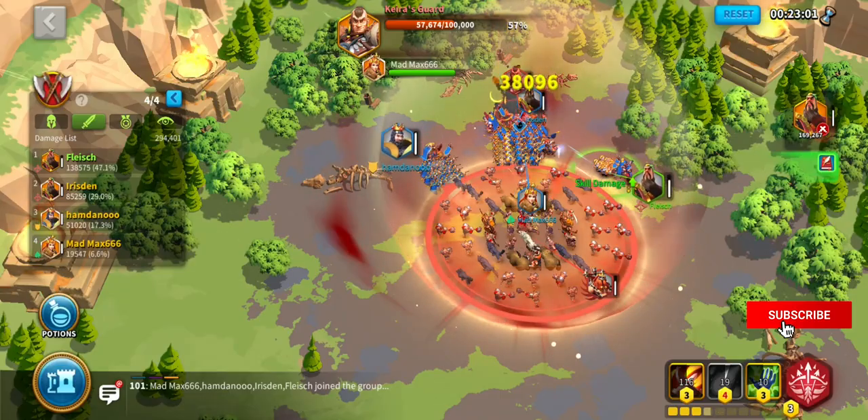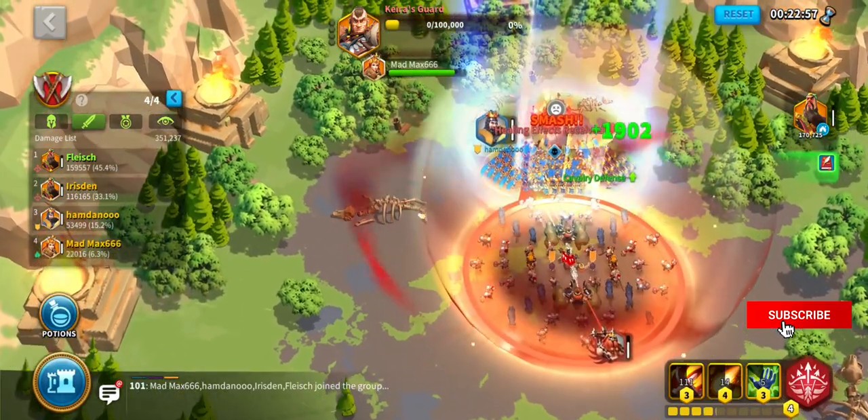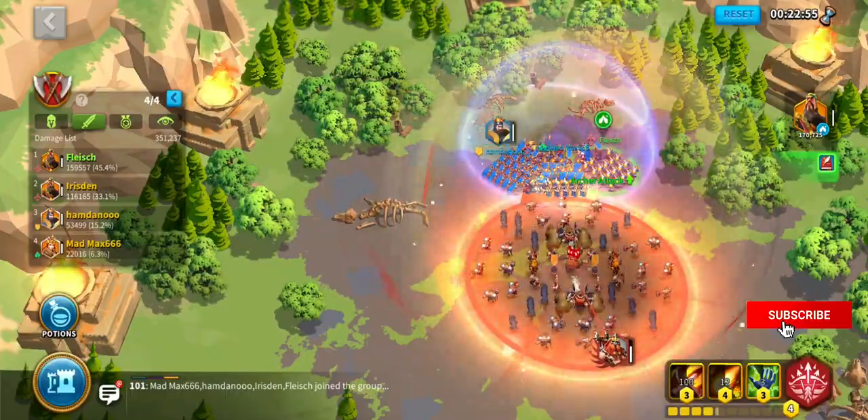Once a barb is killed, a protecting shield pops up, which all group members should stay in. When the shield is gone, proceed attacking like before.